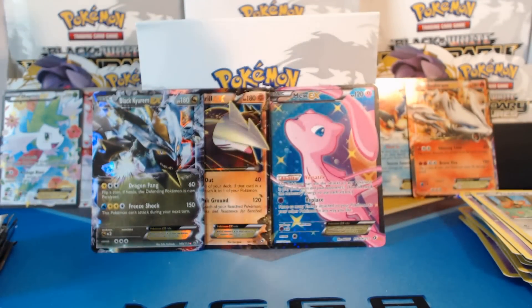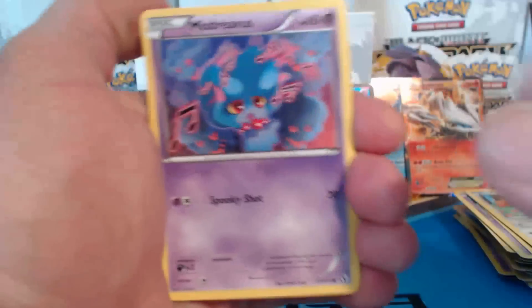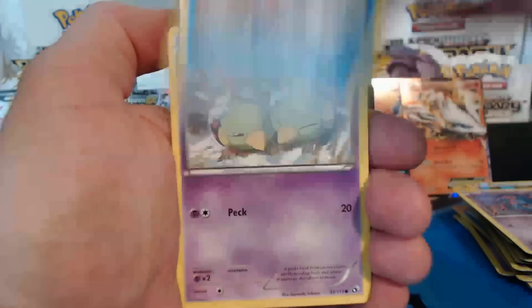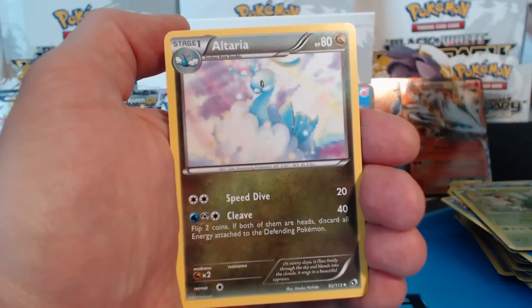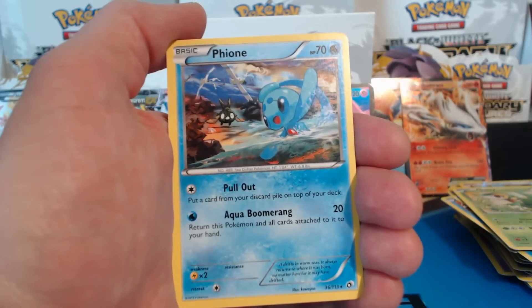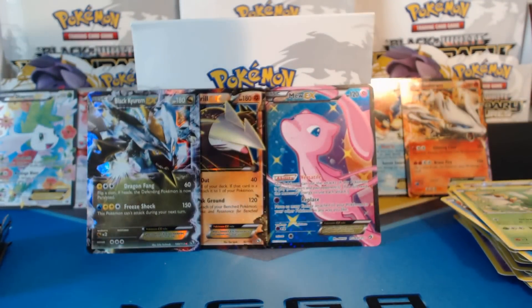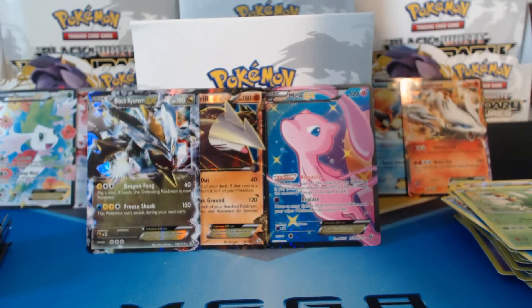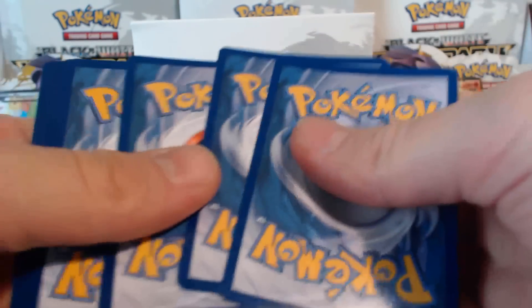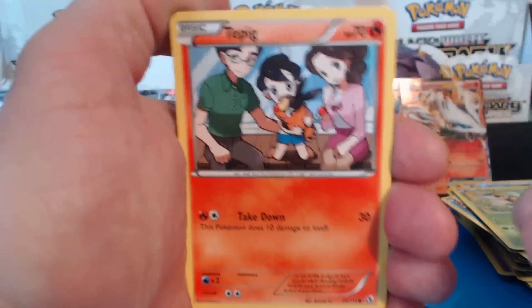It looks like we have hit a slump on the EX cards, which is okay — you can't expect every pack to have an EX card, that would be crazy talk. Misdreavus, Magikarp, Natu, Oshawott, Snivy, Altaria, Gabite. A reverse holographic rare Tangrowth. Another Fion rare card. And a Purloin. Chandelure is my favorite card to get out of Legendary Treasures, next to one of the gold Reshirams or a gold Zekrom. You can't beat those.